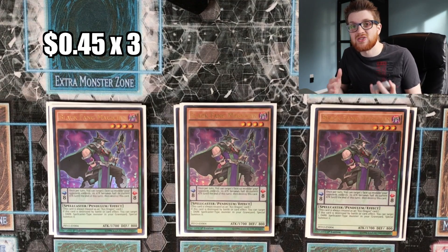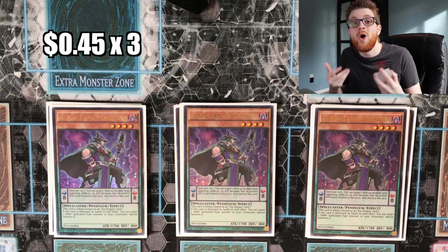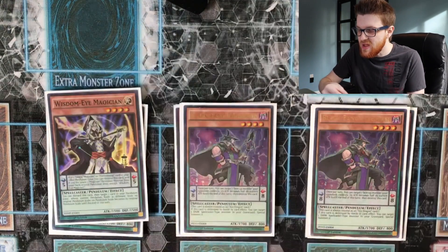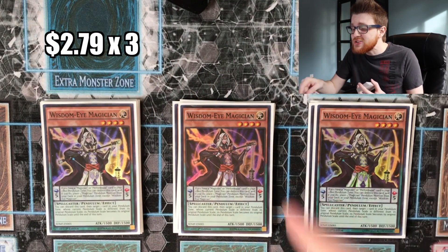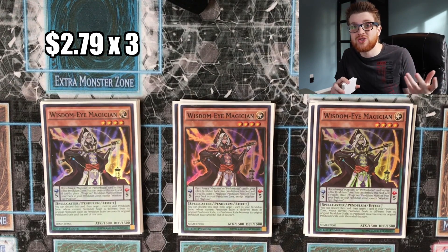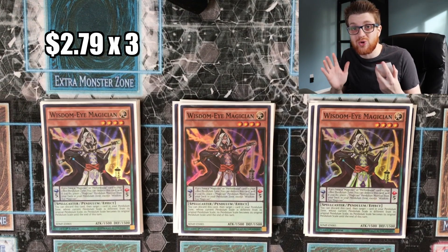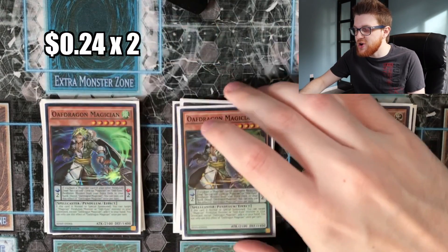Three copies of Black Fang — the reason I like three copies is solely because of the Black Fang OTK. You do need all three Black Fangs to pull it off, but it's also fine to run three because we just want to see as many pendulum magician cards in our opening hand as possible to make the biggest board we can going first. Three copies of Wisdom Eye — it's an insane playmaker, basically anything you want it to be. It also plays around Ghost Reaper and Lockbird very well since it places to the pendulum zone rather than adding to hand. It's not once per turn, which is just absolutely absurd.